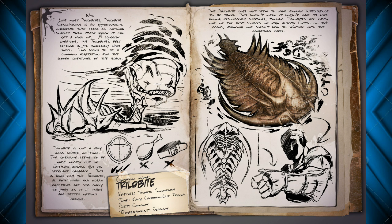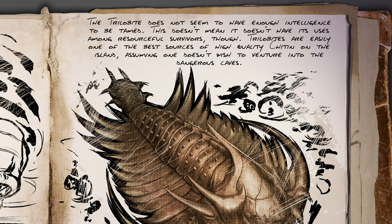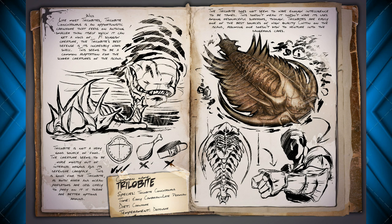It says up in the top here that Trilobite does not seem to have enough intelligence to be tamed. Once again, it'll be similar to the fish in that aspect. This doesn't mean it doesn't have usefulness among resourceful survivors though. Trilobites are easily one of the best sources of high quality chitin on the island, assuming one doesn't wish to venture into the dangerous caves. So this just reinforces what I said earlier about these guys being great for resources. You can farm them, get some good stuff going, and have that to make your armor and your cementing paste — anything that chitin might go into.